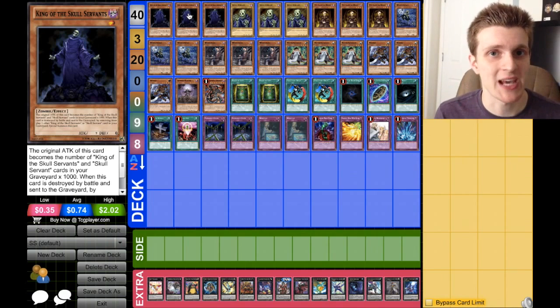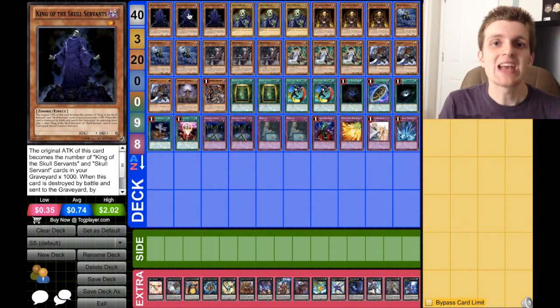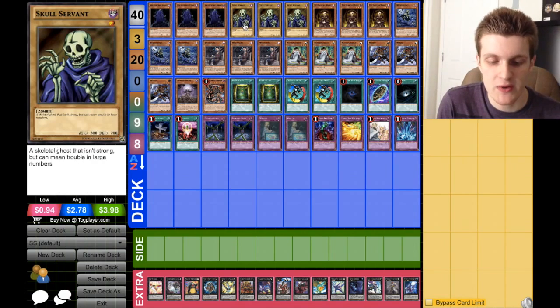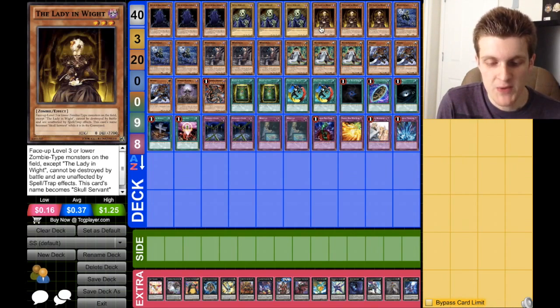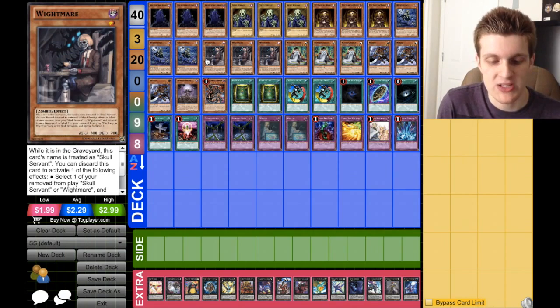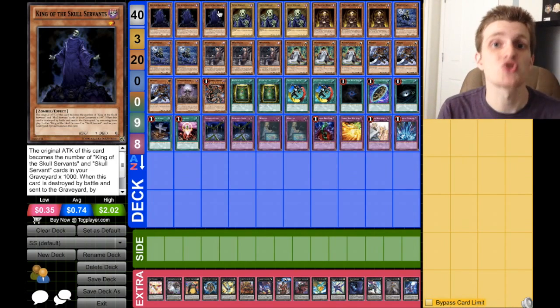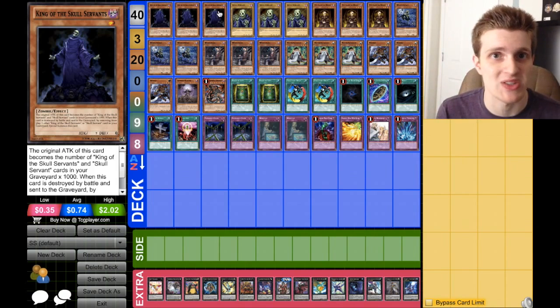You're gonna run three copies of King of the Skull Servant. He's your heart and soul of the deck. He gains 1,000 attack for each other Skull Servant monster in your graveyard, which you run 15 of. You run the Skull Servant King, the regular Skull Servant, Lady in White, White Mare, and White Prince, which all count as Skull Servant while they're in the graveyard. On top of that, he has the ability where if he's destroyed by battle, you can banish a Skull Servant monster in your graveyard and special summon him at the cost of 1,000 attack points — that's nothing, because it's totally common to see your King of the Skull Servants be anywhere from 6,000 to 11,000 in a single game.